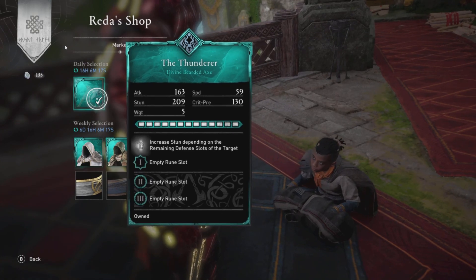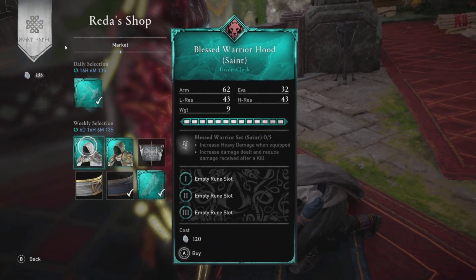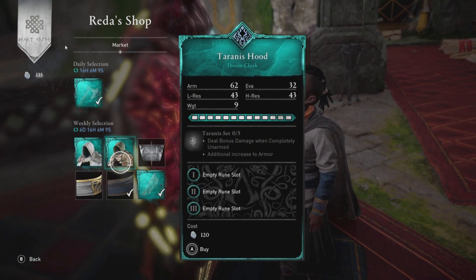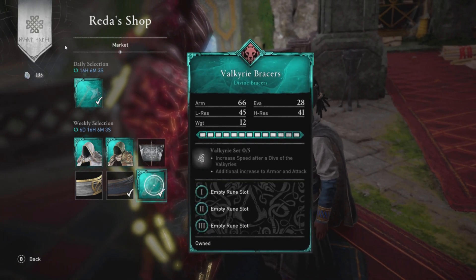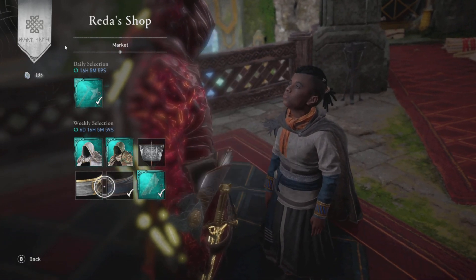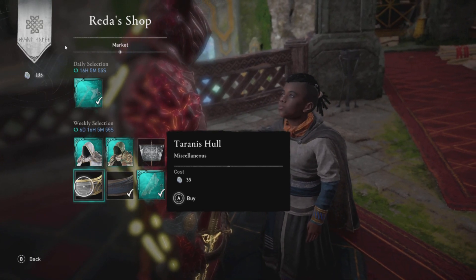What does Reda got? Not looking too bad. The Thunderer should be 120 opal. Then we have the Blessed Warrior Hood, the Saint version for 120, the Tyrannis Hood for 120, the Tyrannis Sail for 35, and the Valkyrie Bracers for 120.